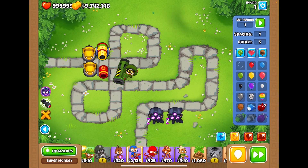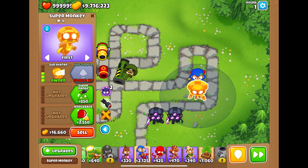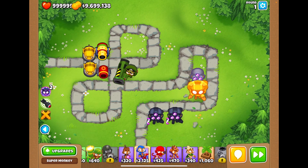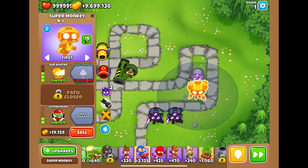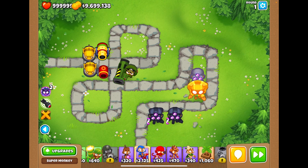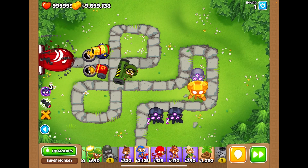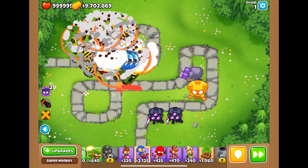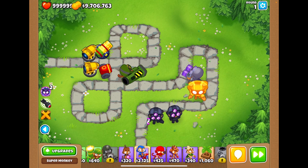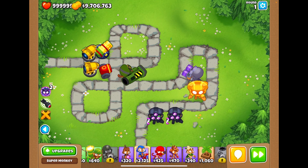Let's go ahead and send them — I'm also putting down a Sun Avatar that I've never seen in action, targeting strong. Alright, I have monkeys I've never used before! If you've never seen what something does, try it out — it's the funniest thing. Let's speed it up. Oh! They stand no chance against Striker Jones, all these super monkeys, and the bomb shooters. Guys, check out Sandbox Mode in Bloons TD6! I'll see you next time — make sure to like and subscribe. Peace!